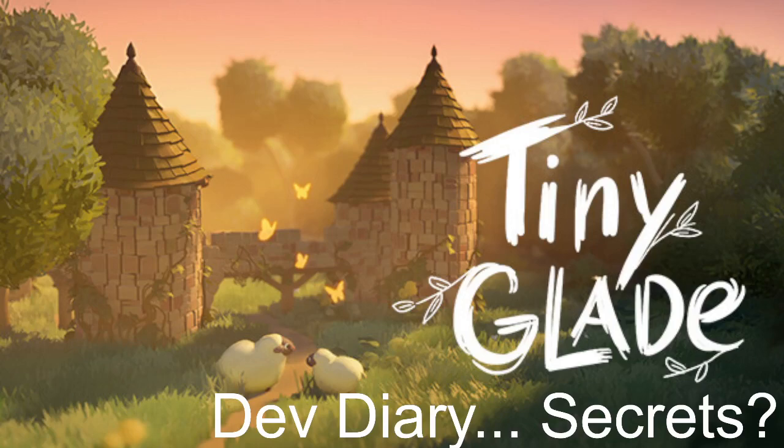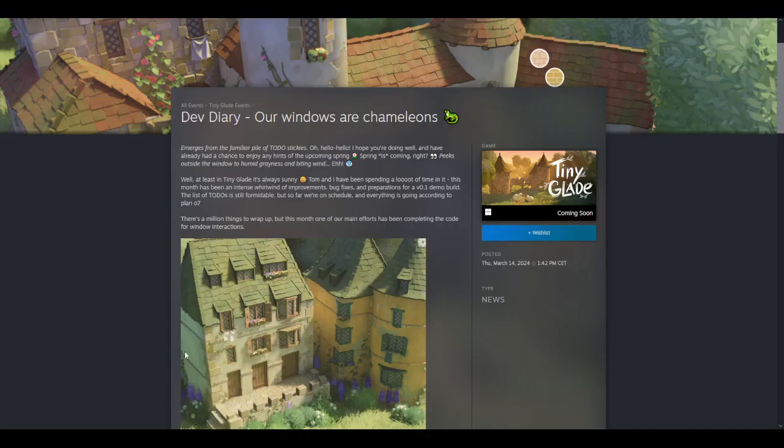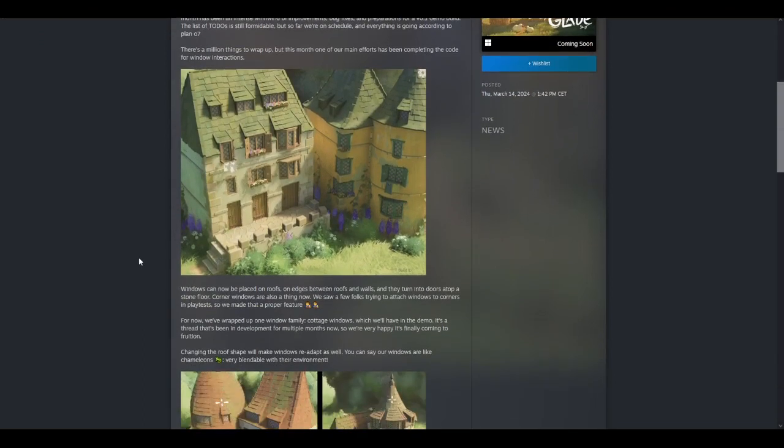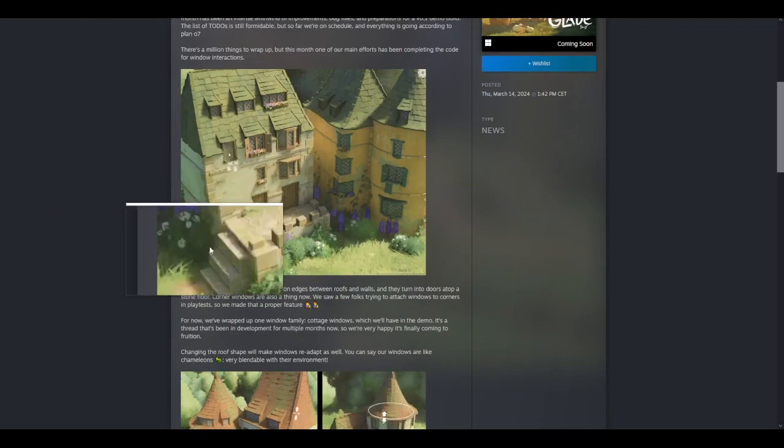All right, you know why you're here, so let us get right into it. Dev Diary — links in all the places, do check it out yourselves, because all I do here is point at things that the Dev Diary doesn't talk about. So while this Dev Diary is about windows, I will be pointing at stairs.